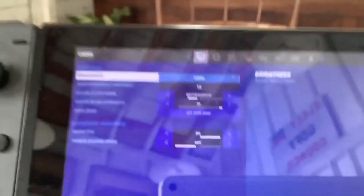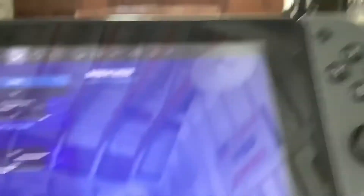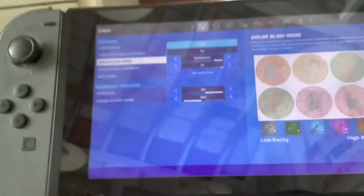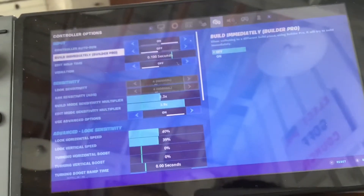I'm doing this in case any of you are struggling to find settings, and maybe these will work for you. Let's get right into it. Starting off, my brightness is 150, user interface has one colorblind mode. For creative I use Deuteranope 10, max 150, and for pubs I use Tritanope 10, max 150. FPS power saving is off.